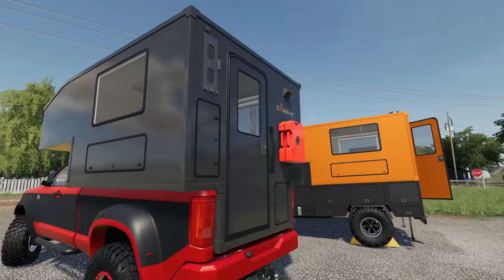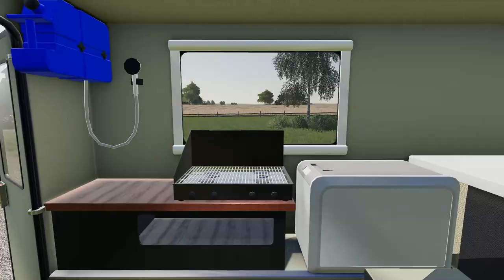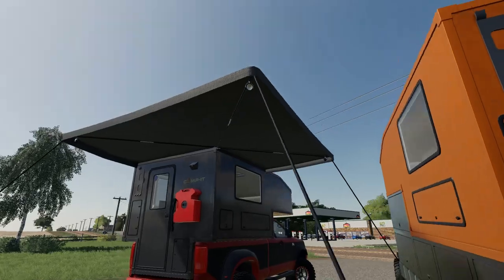Next up we've got the truck bed version of the camper. This one works identical to the tow-behind version — you jump in your truck, press X, and it opens up the back door. You can also get in this one and take a look around, including a mini fridge inside.